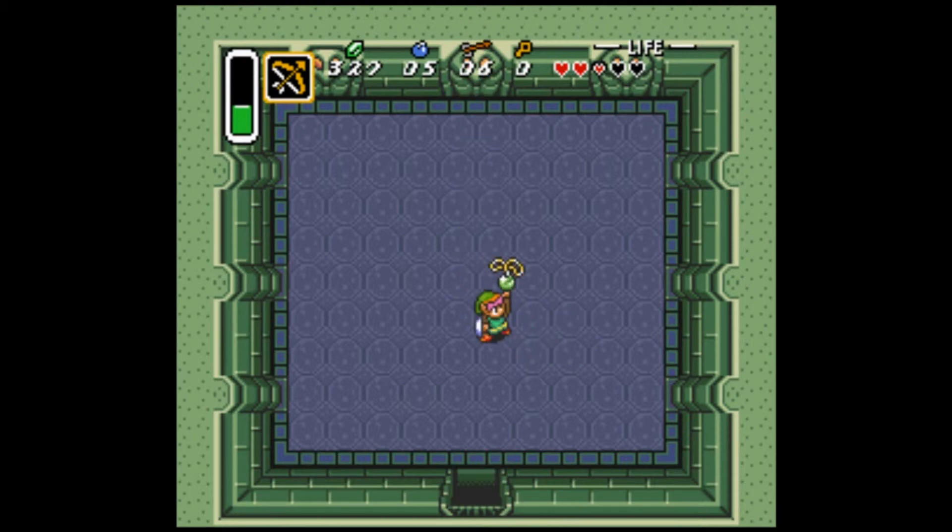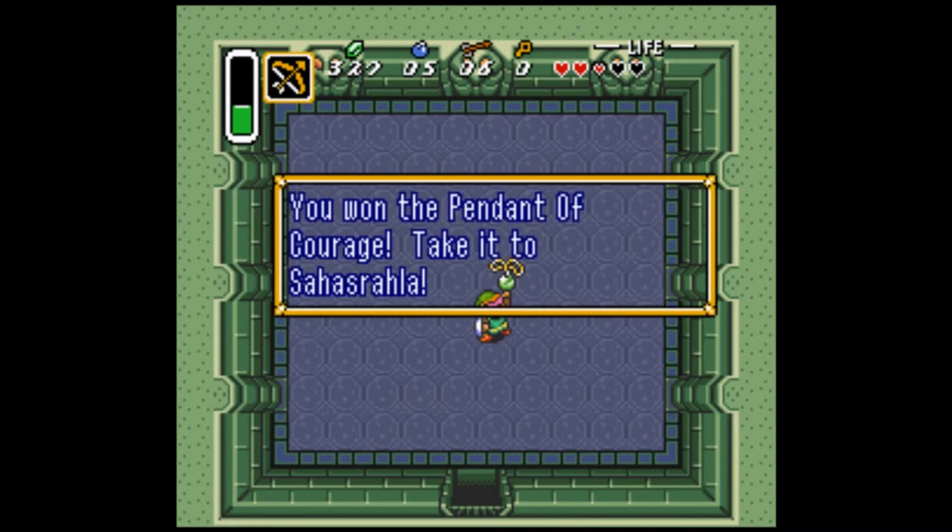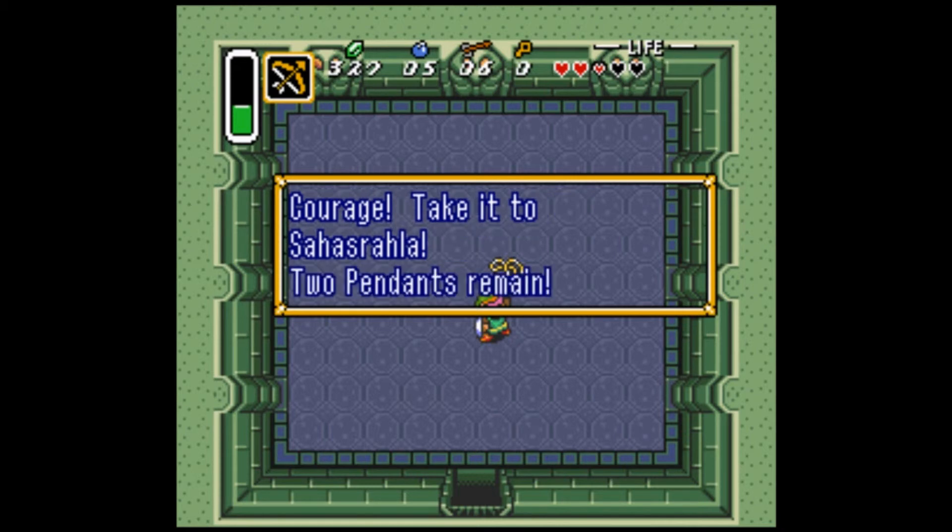Why, it's the amulet I was looking for - that Salad Ham told me to get. That's his new name: Salad Ham. I can't pronounce his actual name and I apologize for that - that is my own American ignorance. You won the Pendant of Courage! Take it to Salad Ham. Two pendants remain.